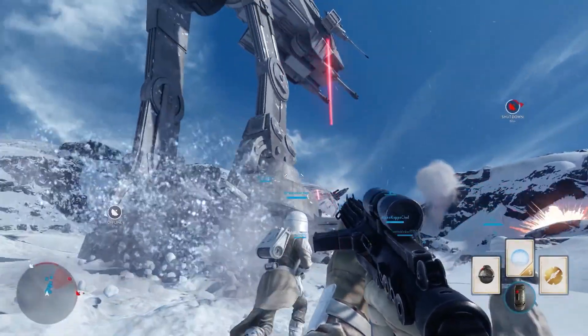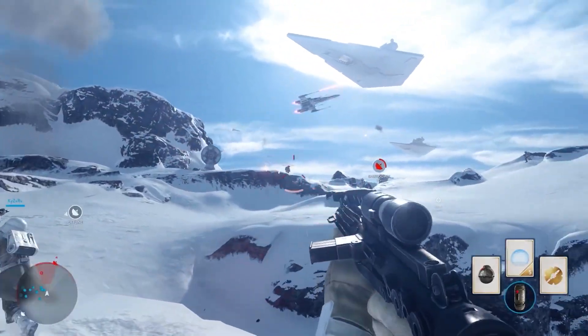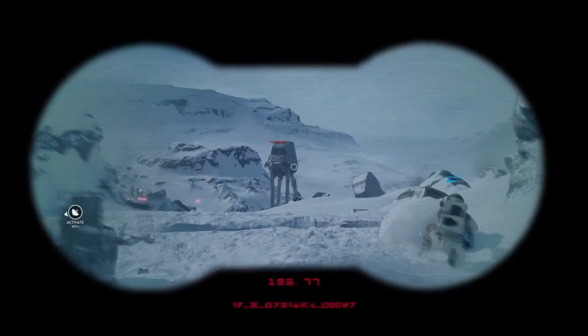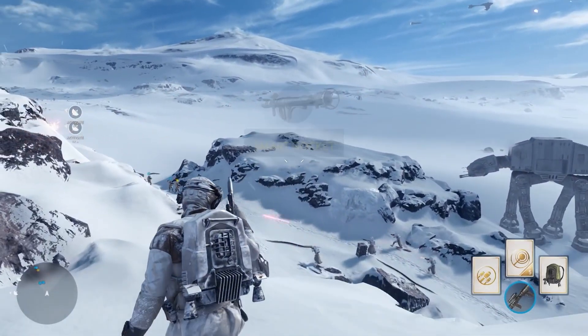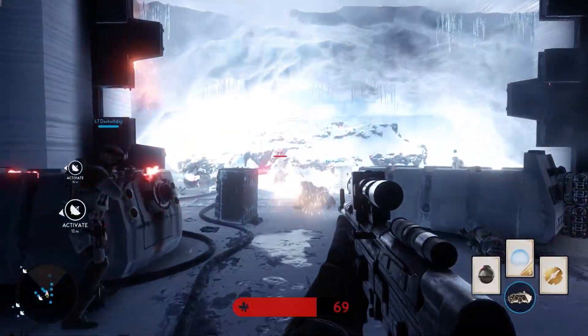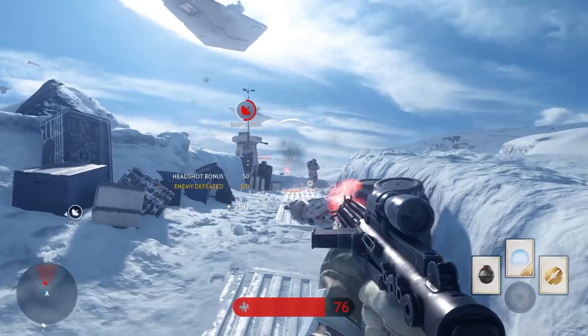In Walker Assault, the Empire must escort their massive AT-ATs to the rebel base in order to destroy it, and the rebels must do everything they can to stop them. Each side has a massive arsenal at their disposal. Rebels and stormtroopers bring the fight to the trenches with blasters, jump packs, turrets, thermal imploders and more.